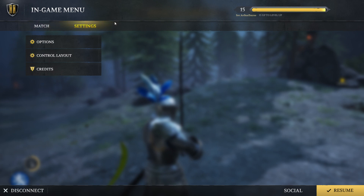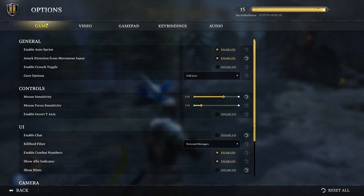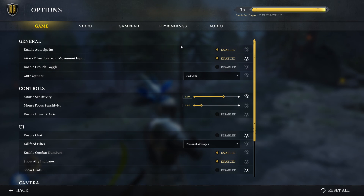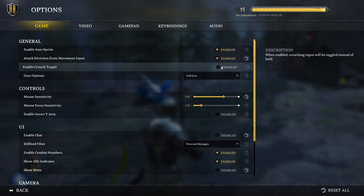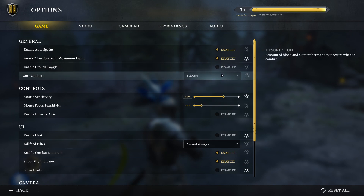If we go to Options under the Game tab, we have settings such as Auto Sprint and Attack Direction from Movement Input. I have both of these enabled — I find them very useful because you don't have to worry about pressing the Alt key to change which side your attacks come from. It depends on your movement: if you're moving left and you slash, you get one type of attack; move right, you get another. Crouch Toggle is personal preference — I have it disabled. Full Gore is also personal preference.